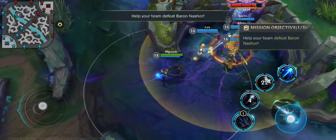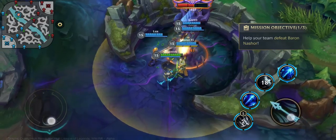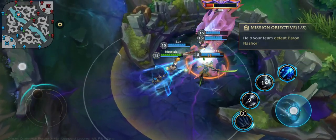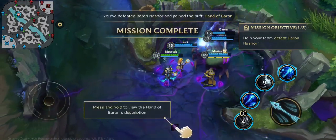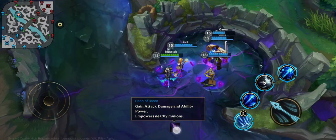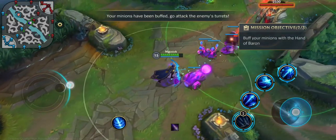Help your team defeat Baron Nashor. You've defeated Baron Nashor and gained the Hand of Baron buff. Your minions have been buffed. Go attack the enemy turrets.